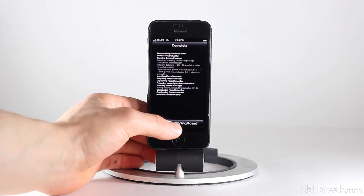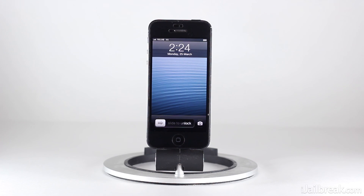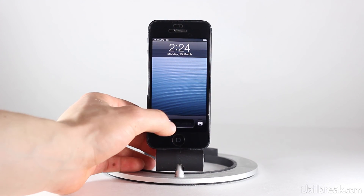So Force Status Bar is installed. We're going to restart Springboard. This is going to take us back to the lock screen, and the next time we launch an application, we should see the status bar.